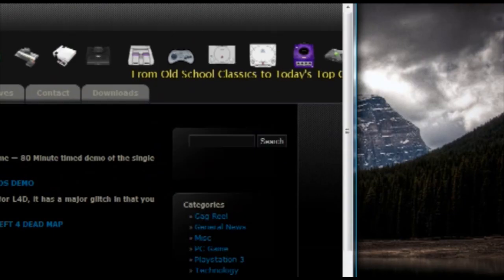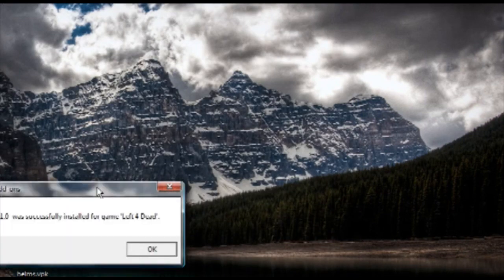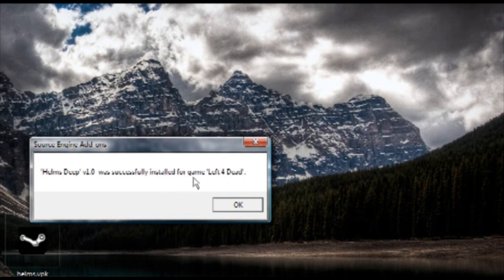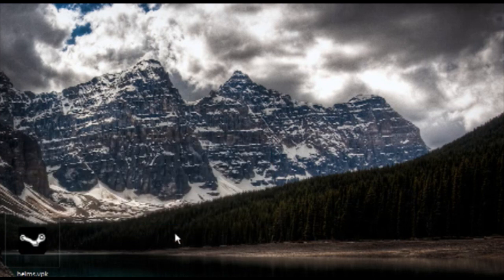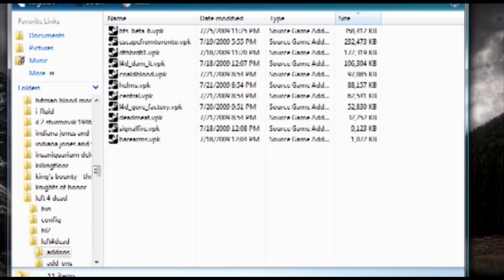I've already got it downloaded. Now if I double click it — boom — it says Helm's Deep was successfully installed for game Left 4 Dead. What does that do exactly? It puts it into the directory of your Steam, Steam Apps, Common, Left 4 Dead, another Left 4 Dead folder inside of there, and then the add-ons folder. The only thing it does is place a copy in there.